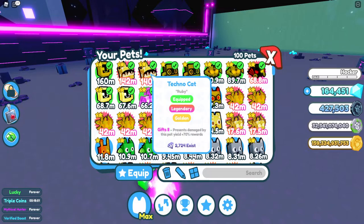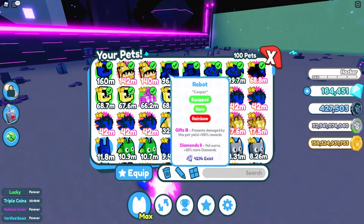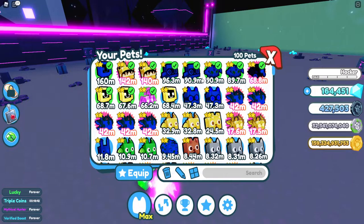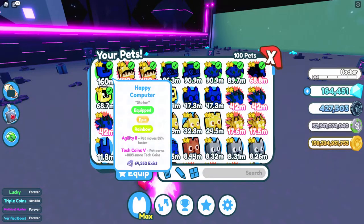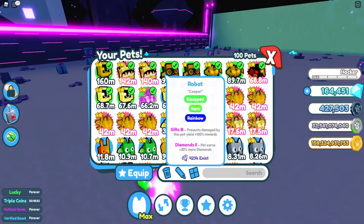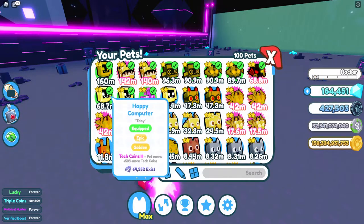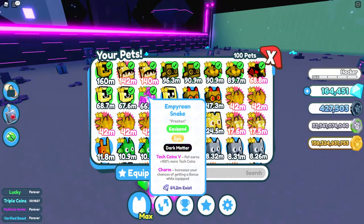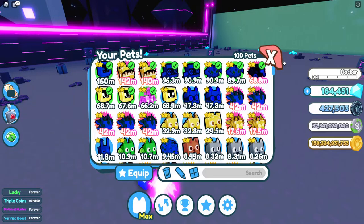This depends on what you have. We have gifts 2 at 70%, and gifts 3 at 300%. I can only imagine how much you get at gifts 5, but I don't have that yet. It's going to cost you a lot of diamonds to get these enchantments, but when you have a lot, it will stack up. As long as you have a bunch of gift enchantments mixed in with tech coin enchantments, it all adds up slowly.